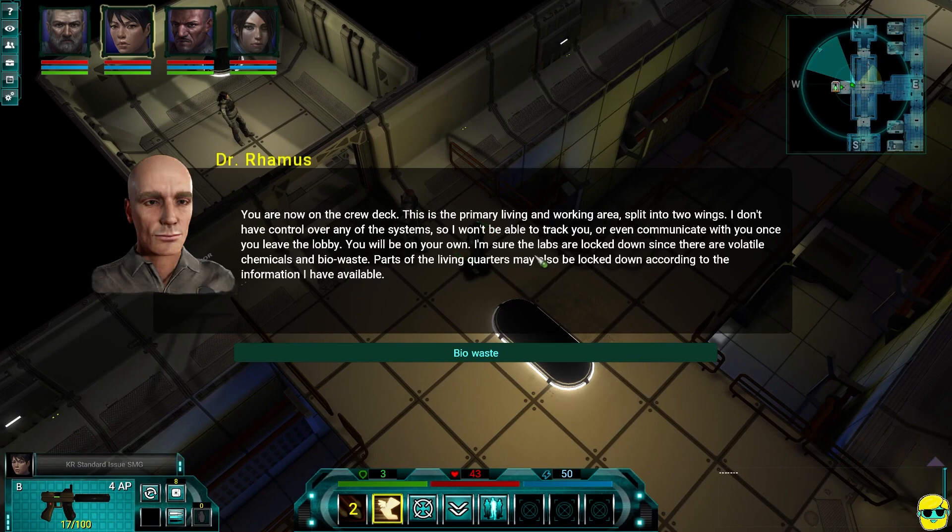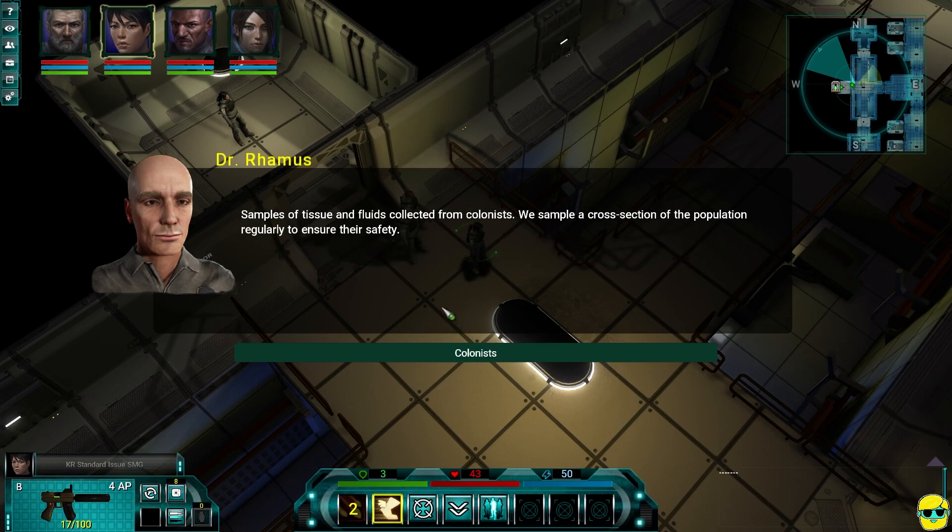You are now on the crew deck. This is the primary living and working area split into two wings. I don't have control over any of the systems, so I won't be able to track you or even communicate with you once you leave the lobby. You will be on your own. I'm sure the labs are locked down, since there are volatile bio... just regular chemicals and biowaste.